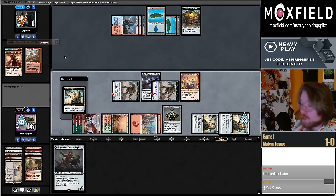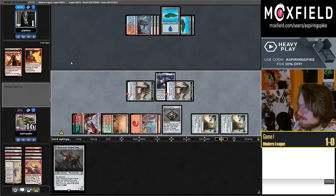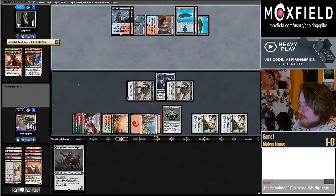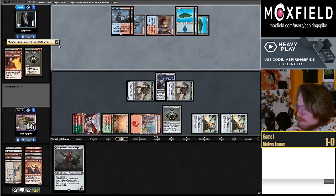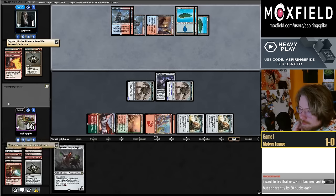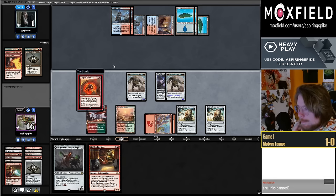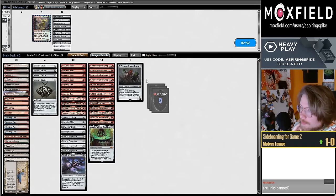One main-deck Dress Down makes sense as an out. My Shadowspear at least survives a Dress Down. I should probably crack the Bauble now. If they have two Heats they can kill both constructs; one Heat lets them kill one, so it seems okay to crack. Good game against Murktide — bring in a couple of Pick Your Poisons.